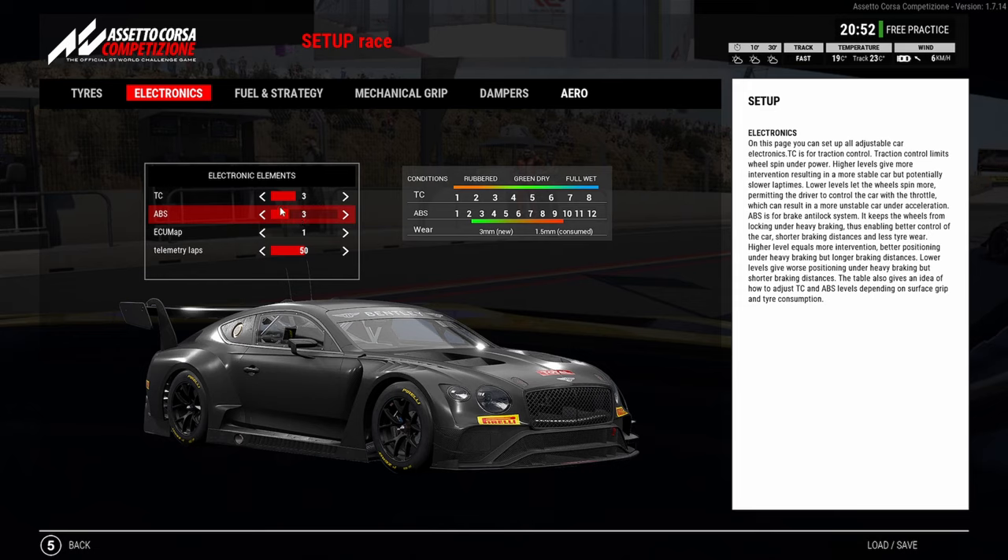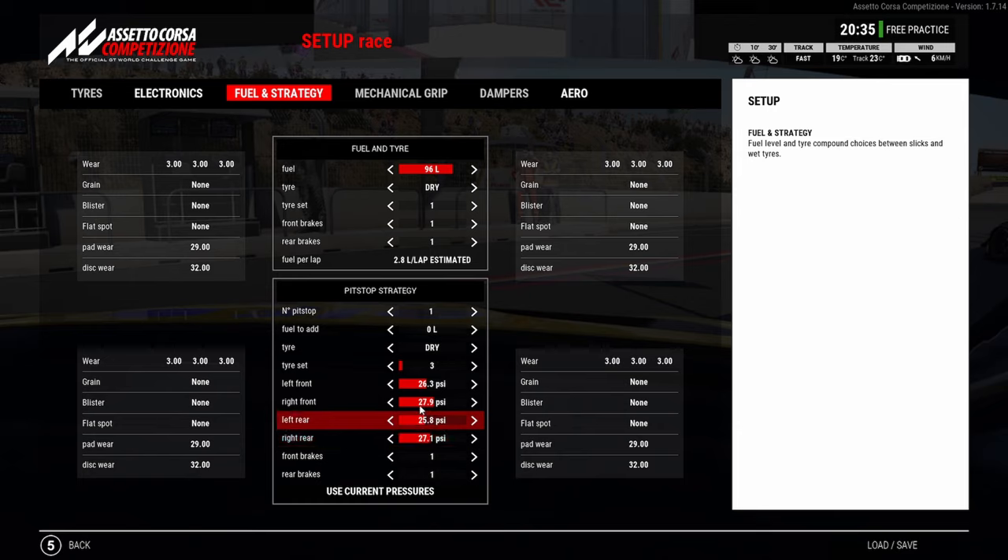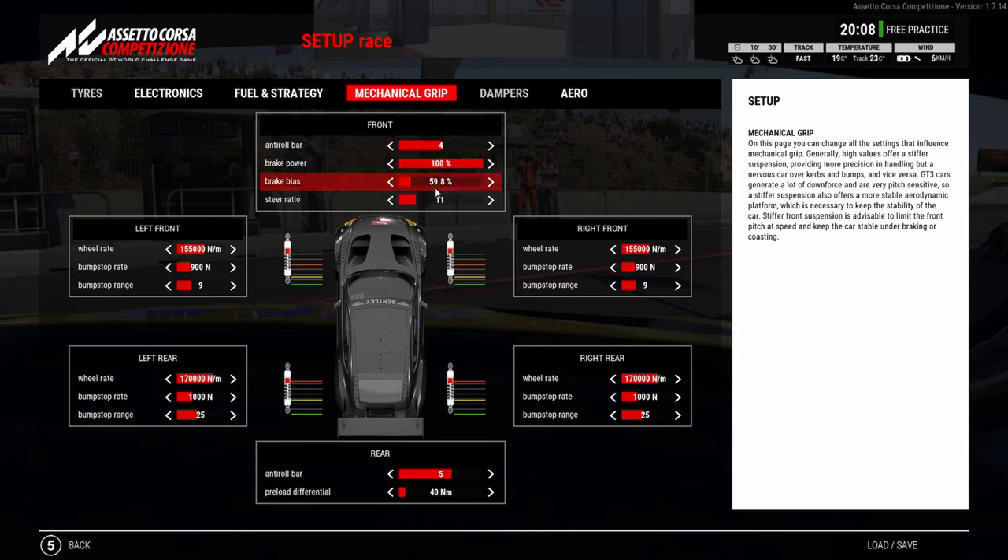Let's get back to the electronics — I ran 3-3 again. A lot of this is personal preference, but I wouldn't go higher than 3 on the TC on the Bentley; I just feel you lose a lot of time. 96 liters is the max you will need. These were the pressures I was using before — I kept them here in the pit strategy just so you could see. Again, this is something you're going to have to decide when you test. I would still over-inflate the tires on the right-hand side because they just take a battering.